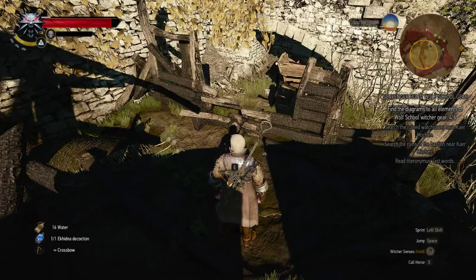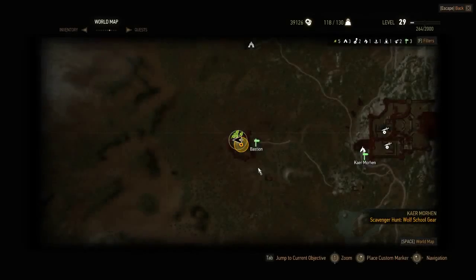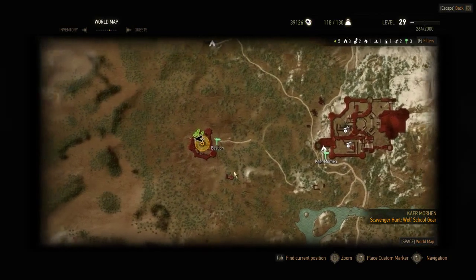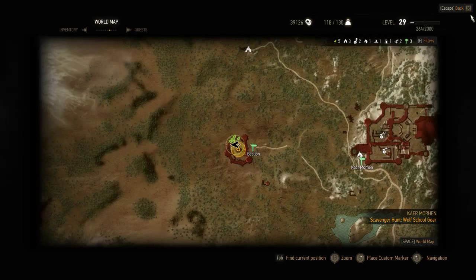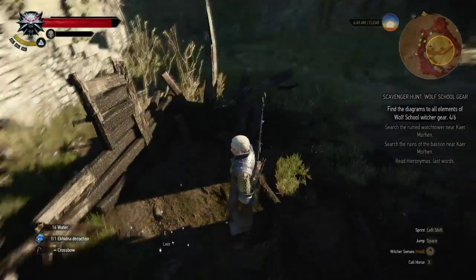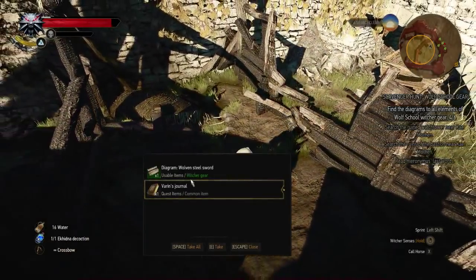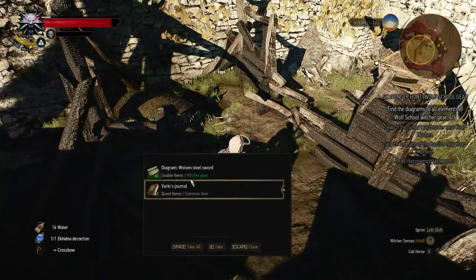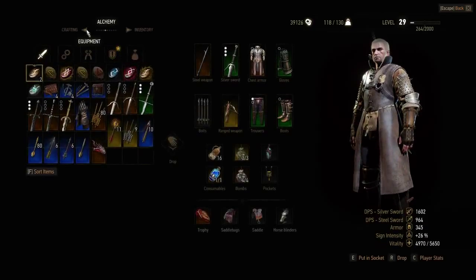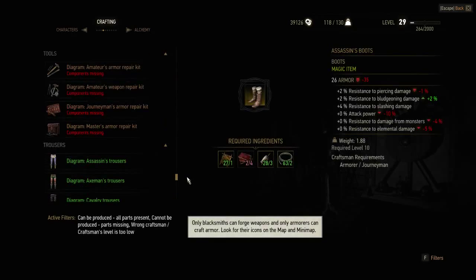I've arrived at the second location. I'm still in Kaer Morhen, but now over here — here is the keep and you need to go to the left to the bastion. Go straight in at the entrance. Put your sign up, you'll see a red mark, loot it, and here you get the diagram of the Wolven steel sword.